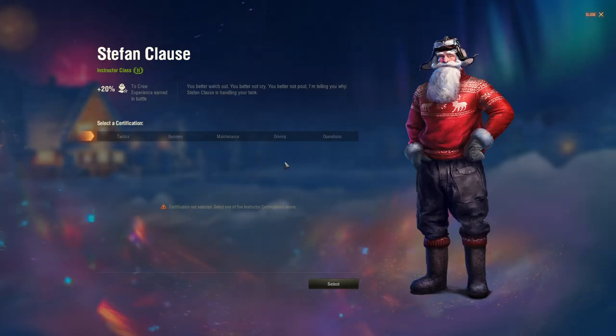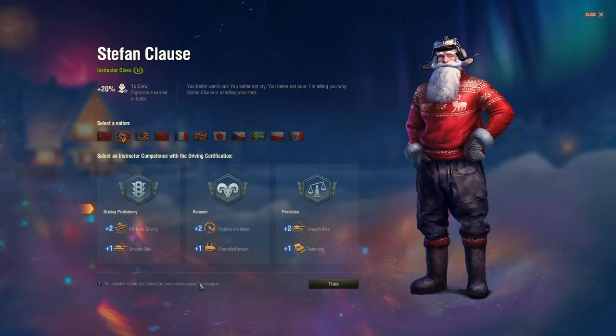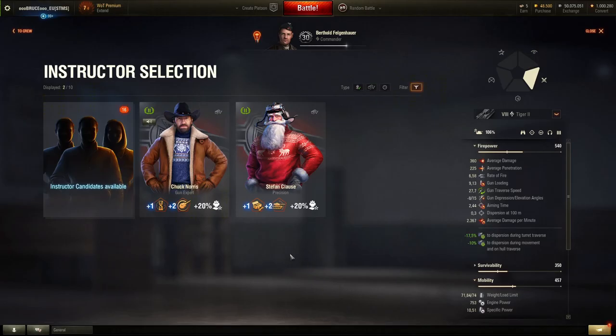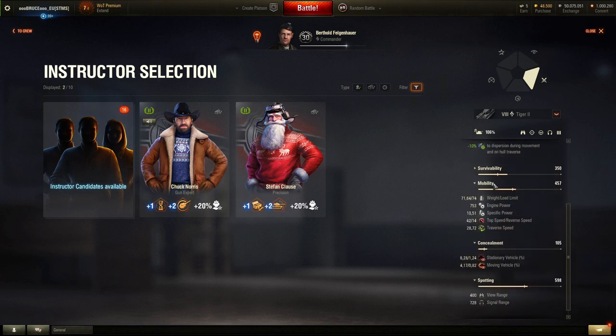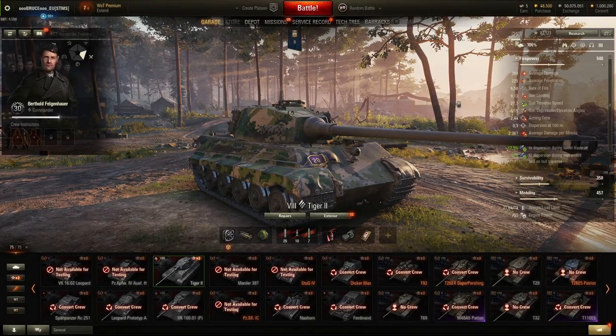We can add a second instructor. Let's use Stefan Claus and assign him the driving category. We'll select precision training, click train, and now we have a second instructor assigned. You can see the changes reflected on the right-hand side. Hit close once done.